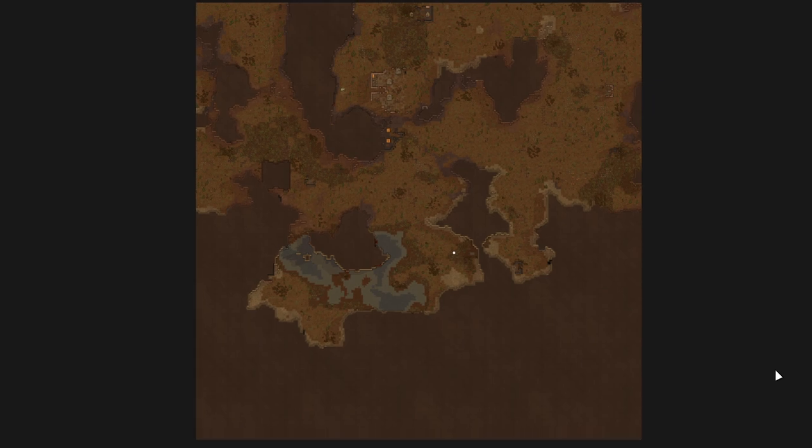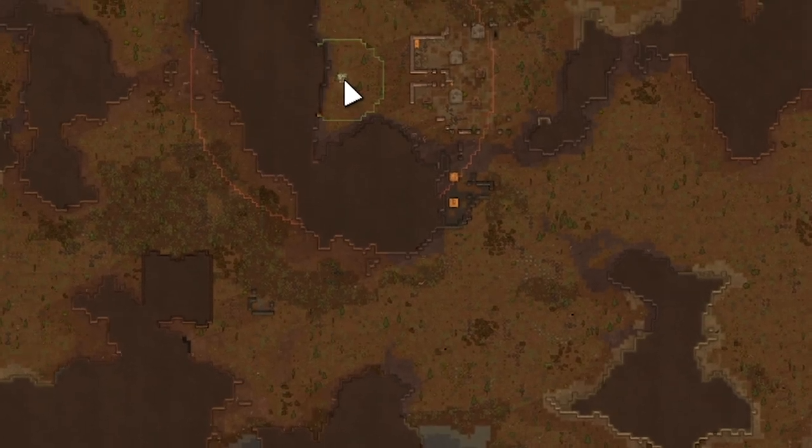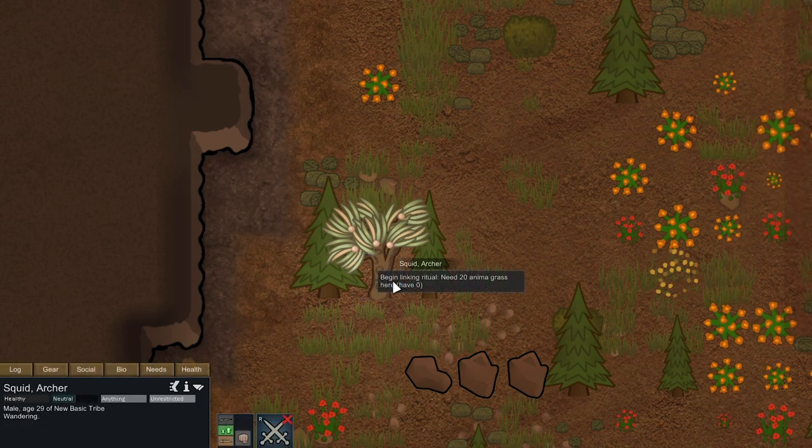Here's our starting map and originally I was thinking a base down here next to the water would be a really good idea, although up here to the north there is an anima tree. We're going to plop our starter base down to the north next to this anima tree. Since we're playing as a tribe, I have a mod that alters the lost tribe start so we don't actually start with any tech at all. But since we are still playing as a tribe we can meditate at this anima tree, create anima grass, and once we have 20 anima grass we can perform a linking ritual which will increase our silent powers.